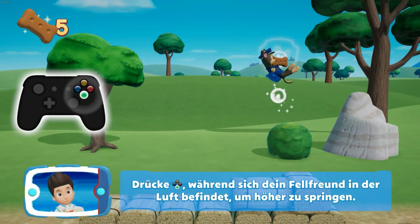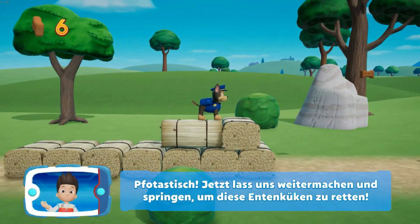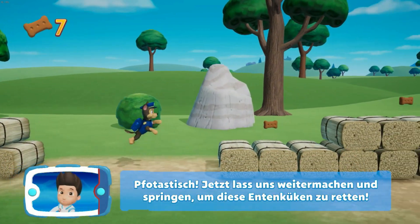Drücke die A-Taste, während sich dein Fell... Jetzt lass uns weitermachen und springen, um diese Entenküken zu retten.